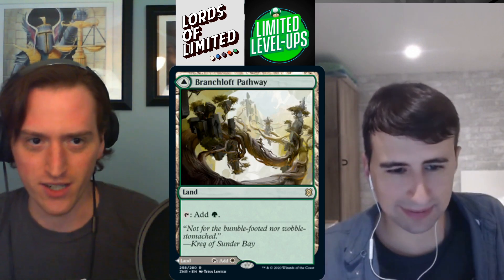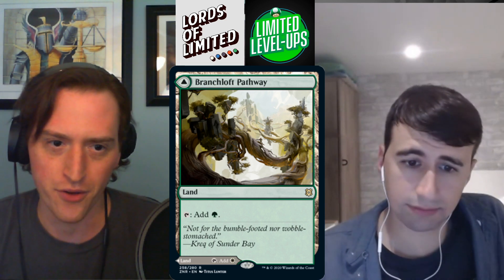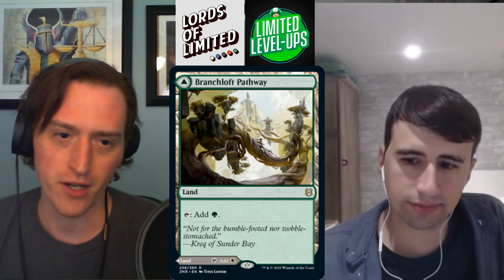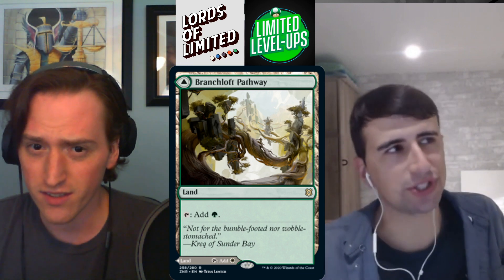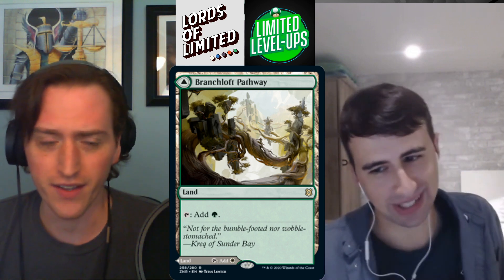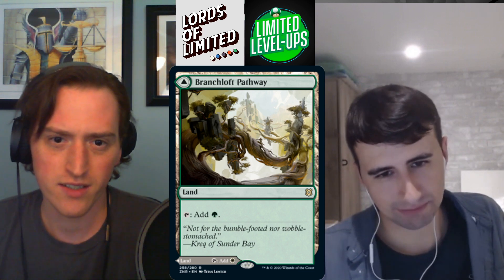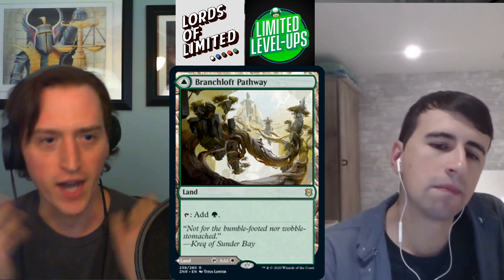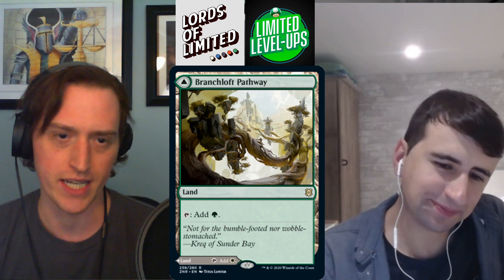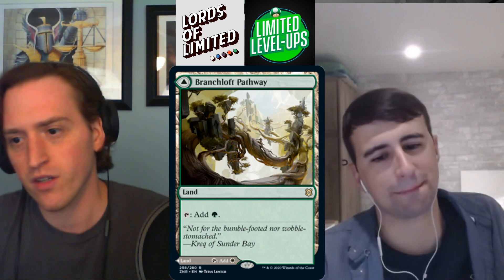Branchloft Pathway — standing in for all six pathway duals. These enter untapped and produce one of two colors depending on which side you play. There are three allied and three enemy color pairs. As dual lands these are typically C+ — great for splashing, and if you're in the right color pair you'll take this over most things except a top common or better.